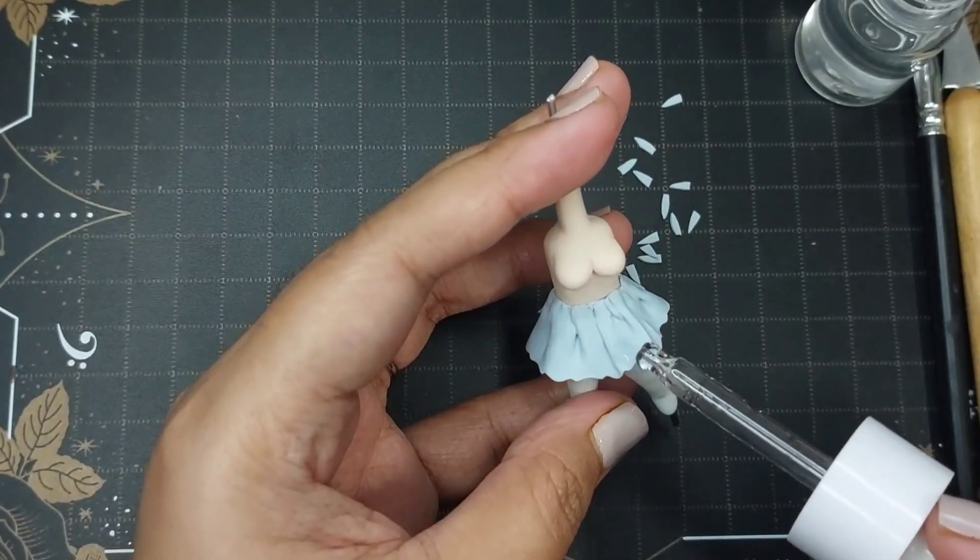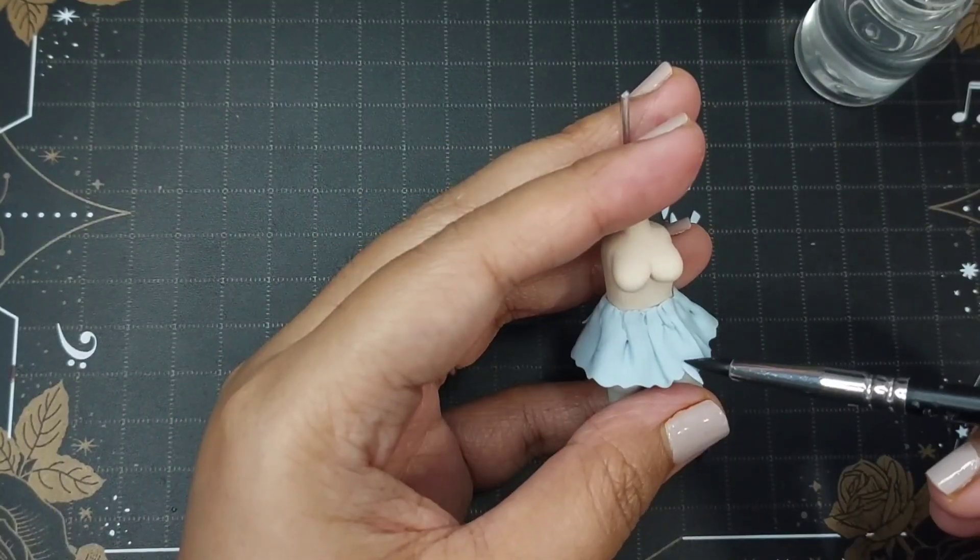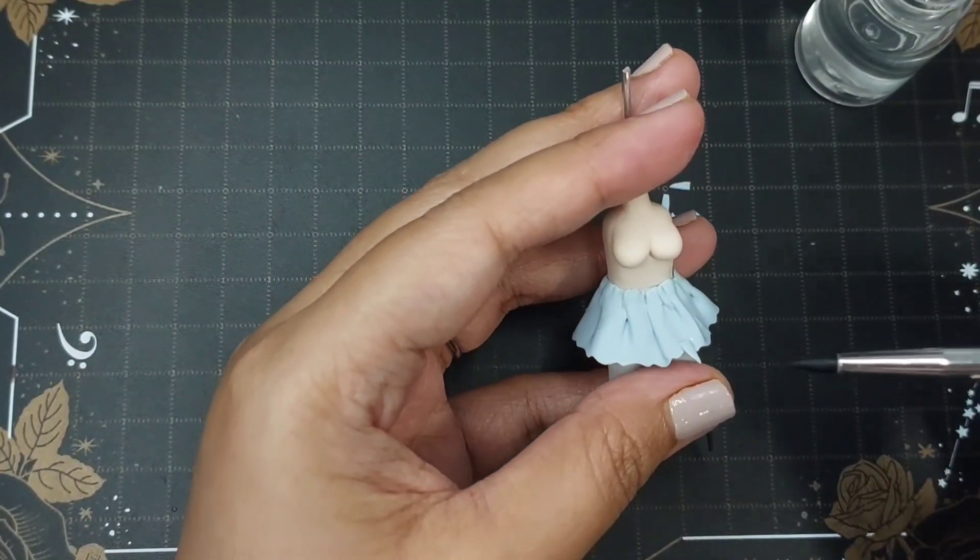Another detail to look out for is the tiny shards at the tips of her skirt. They look like icicles, which are perfect because her element is Frost.